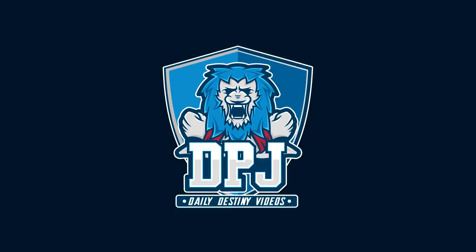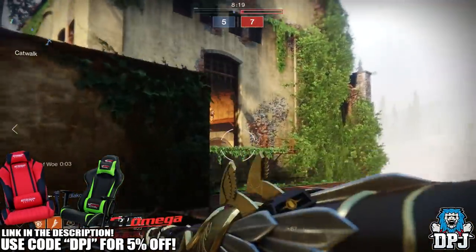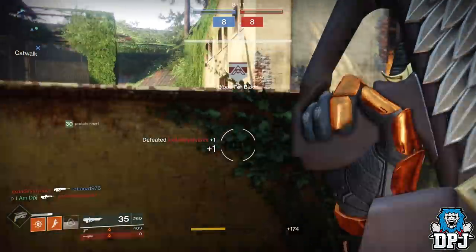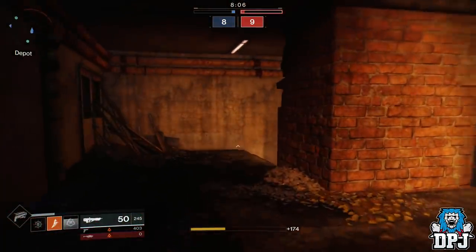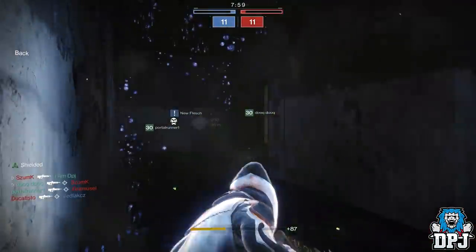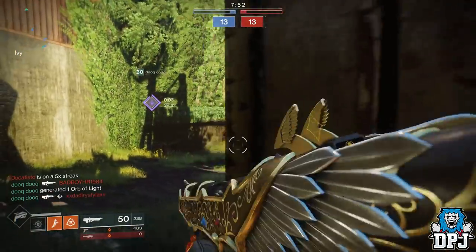Welcome back to the channel. In this Destiny 2 video I'd like to talk about the current meta versus the new meta coming with the Forsaken DLC. We saw many changes to the way weapons perform in the recent combat reveal stream by Bungie, so I thought I'd take this moment to talk about how the current meta — the Graviton Lance and the Vigilance Wing — will perform within the Forsaken meta. Will these weapons be just as monstrous, if not even better? That's what we'll discuss today.